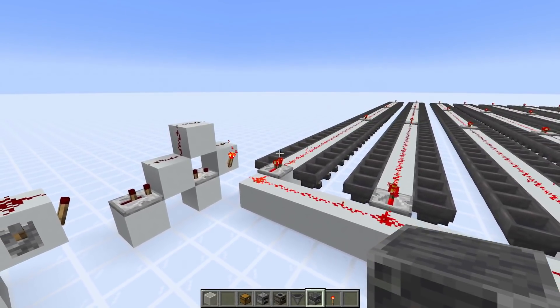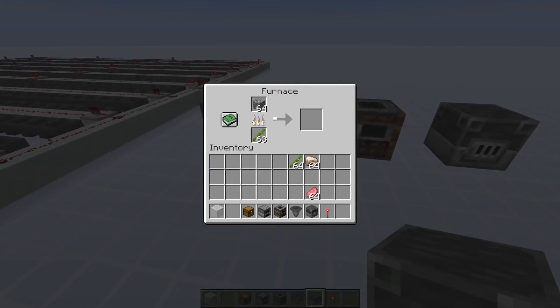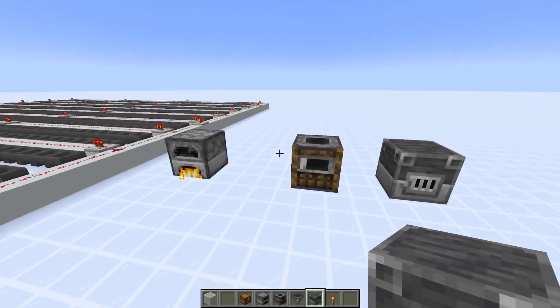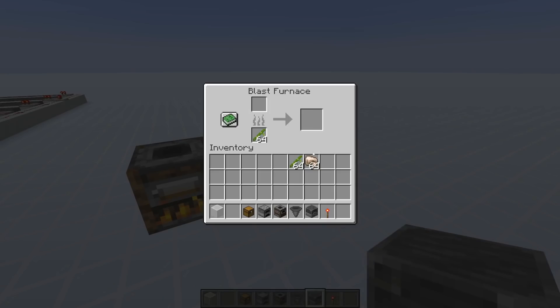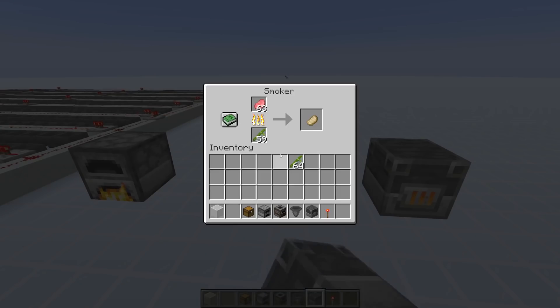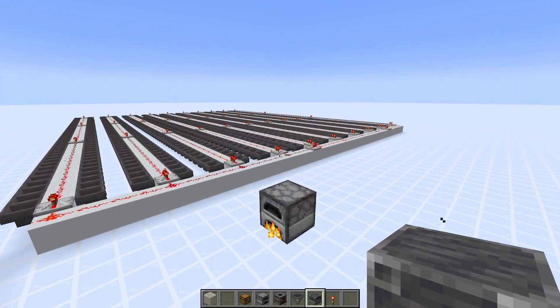We're testing dynamic locking every 10 seconds, because it takes 10 seconds for a furnace to smelt one item - so every 10 seconds you'd need to put a new item in. There's also the smoker and blast furnace, which only take 5 seconds to smelt an item, making hopper locking less worth it since you'd need to do it more often.